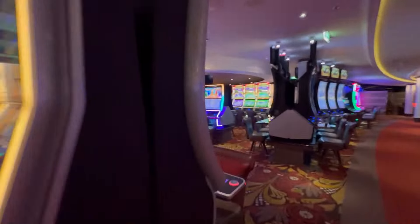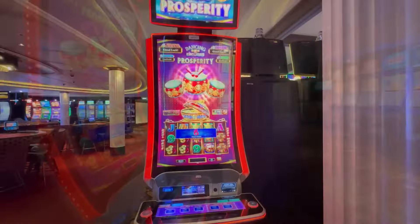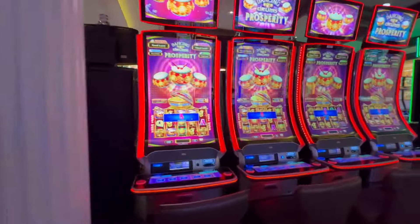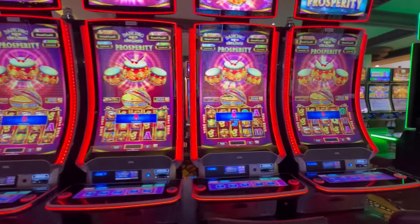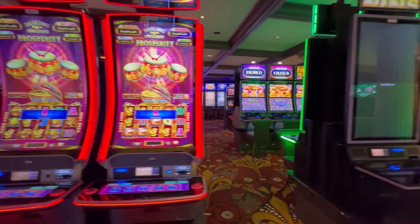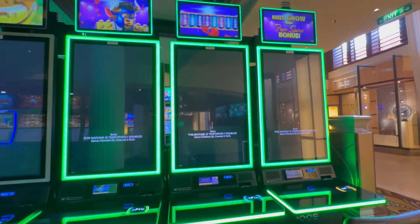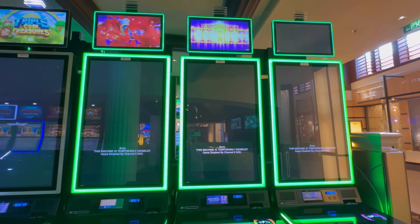It's a lot of machines. Dancing Drums Prosperity — we have five of those, just one-cent denom, they don't change. This is a repeat of the other side — three more of the Triple Coin Treasures, which are the Shamrock Fortunes. So that's a lot of those: seven on the other side and six over here. And three Grand Spin It.